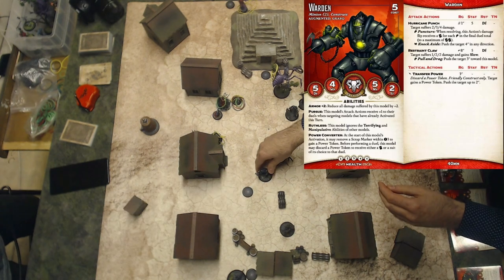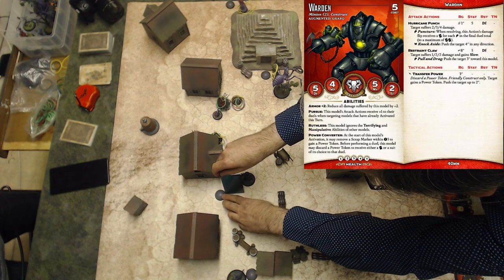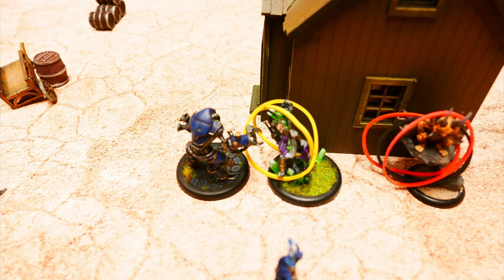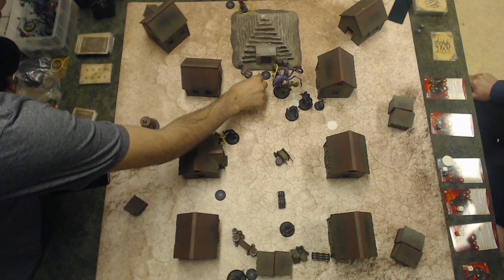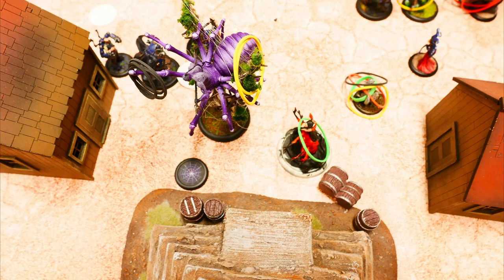This Warden activates. First action, bonus action, transfer power, pushing two inches. First normal action, interact, pushing the marker forward. Last action, charge action on the Obsidian Oni — but the attack misses. Lady Yumi activates. First action, charge. Because of Violation of Reality, she can charge with a placement effect. When she places, she will trigger. Last action, interact action, pushing the marker two inches forward.